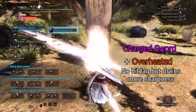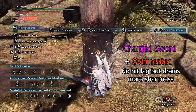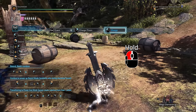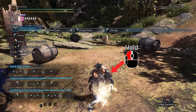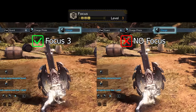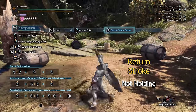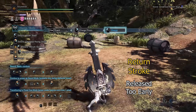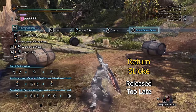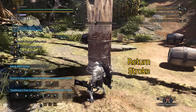An overheated sword that is charged will have no hit lag, leading to faster attacks, but will drain more sharpness. To properly perform the condensed element slash, hold the left mouse button until the shield shrinks to a specific size, and release immediately. The focus skill can speed up this charging animation slightly. If you do not hold the left mouse button, or release it too early or too late, you will perform a weaker return stroke instead, which will not charge your sword. This return stroke only hits once if the shield is not charged.